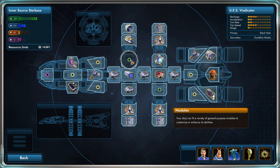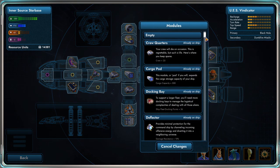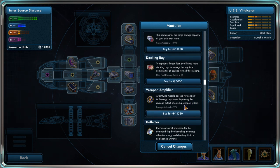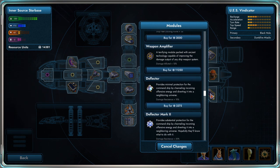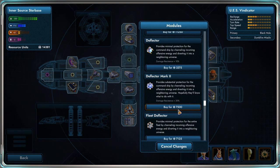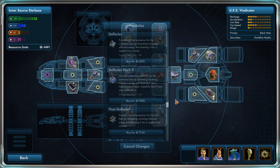I think that's going to be it. We could get more crew, I suppose. Is there a better version of crew quarters? I don't think so. There's a weapon amplifier that would be nice, but that would leave us with only 3,000. We could upgrade our deflector — not a terrible idea. We could buy a better one and sell the one we got, or use them both. There's also a fleet deflector that provides minimal protection for the entire fleet, but I'd rather get a regular deflector — plus 20% damage resistance.